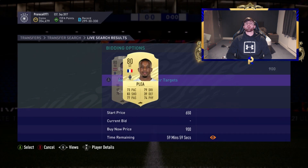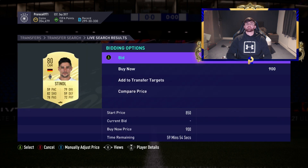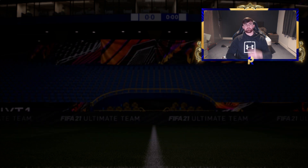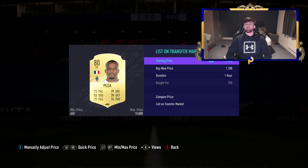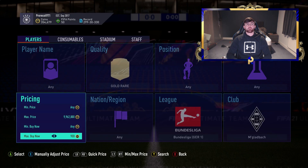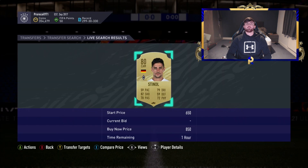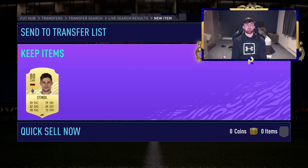We didn't buy the 900 Lainer — good from us. Stindl at 900, we don't want that either. 750 for Plea is quite good; after EA tax that's a 200-coin profit, so not too bad. If we pop it down to 850 we'll see how many we can get after a few searches, then move on.